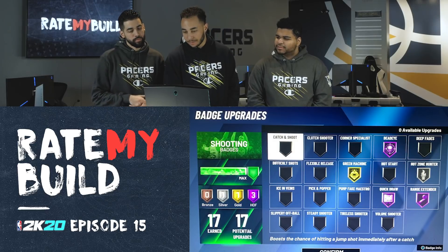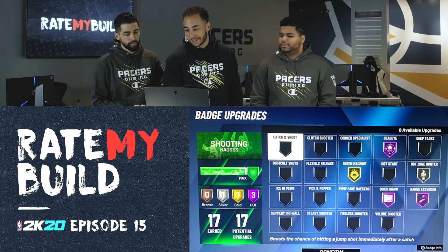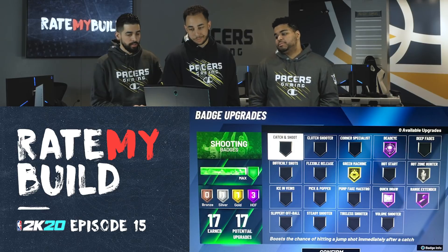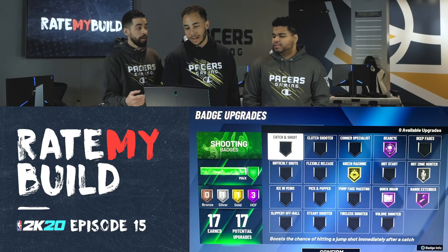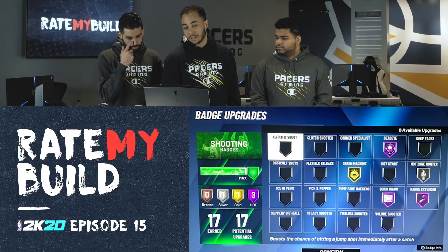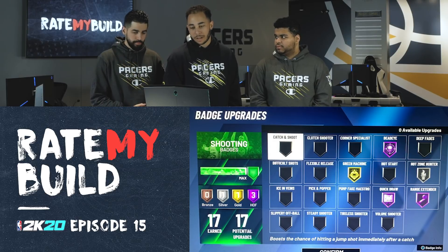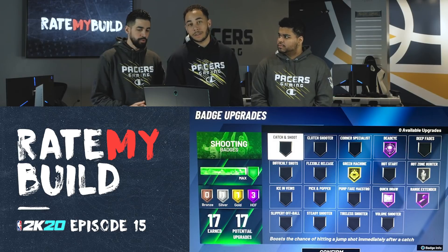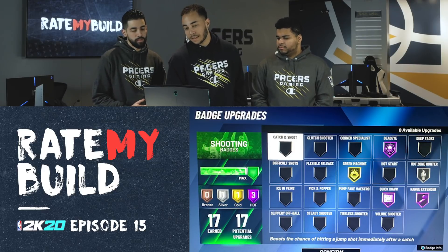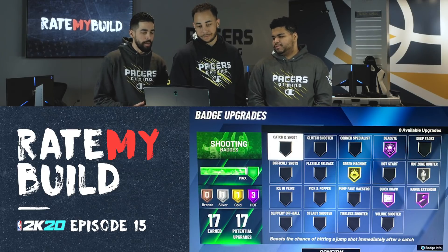Shooting: 17 shooting badges. Range Extender — I think playing on the wing, maybe in the rec, I'd personally go Corner Specialist. It depends on the build — it's mostly a corner build. I love Hot Zone Hunter, so I might put that up. Green Machine on gold — I like Dead Eye on silver and then switch to Hot Zone Hall of Fame. In the park, spacing is great, so you don't need that much Dead Eye.